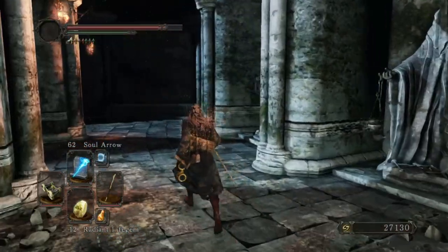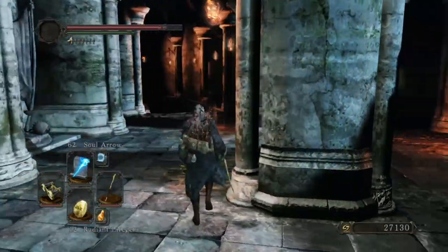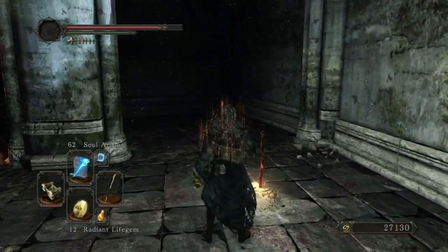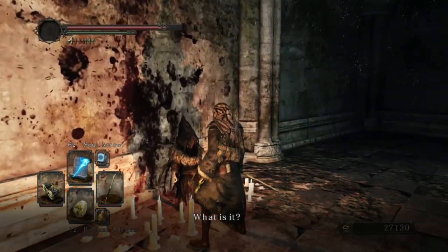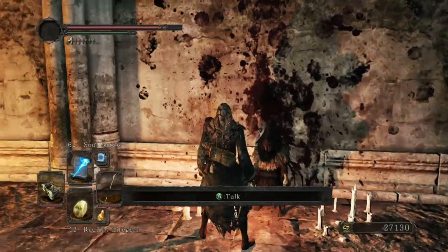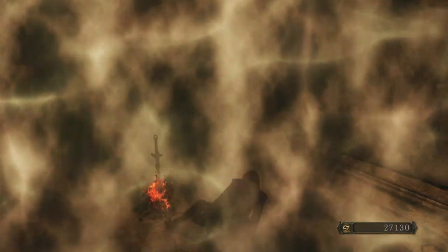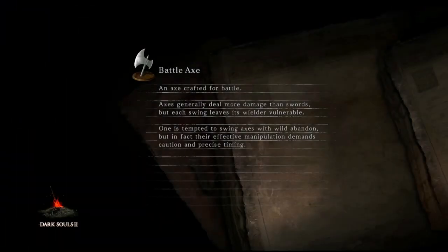We'll head up here and I think there's a bonfire here. Oh yeah, there is. But this dude's basically a covenant bro — he won't talk to me though. I think you have to invade somebody's world, kill them, and then he'll talk to you so you can join whichever covenant that is.